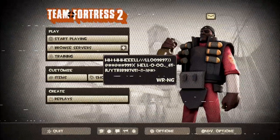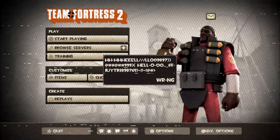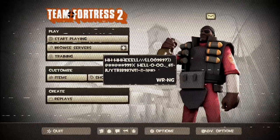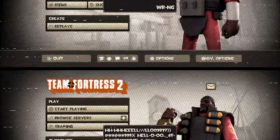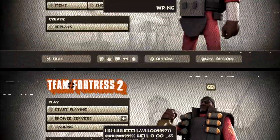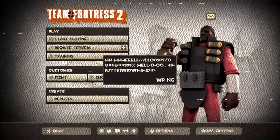I crafted the new item, but no "congratulations, you have crafted" window popped up. Instead, a window saying "WRNG" followed by the same symbols from the other items popped up. After this, Team Fortress 2 instantly crashed on me, an error window popping up saying: WRNG 55595559 error error WRNG PRRR proxy 559.